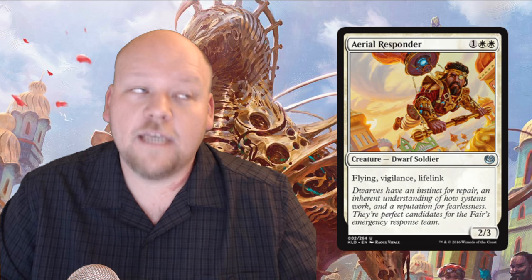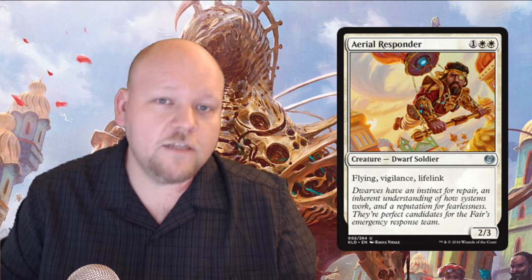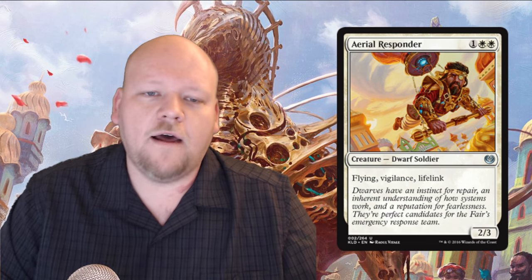Next up is Aerial Responder — the white Vampire Nighthawk, if you will, or the Vampire Whitehawk. For two white and one generic mana you get a 2/3 with flying, vigilance, and lifelink. This guy is really really good — super powerful. It's probably not going to get there in constructed just because constructed has so much stuff at higher rates, but this is one of the best limited uncommons period. It's one of the reasons you would play white. You easily first pick this thing — it goes into every single limited deck.